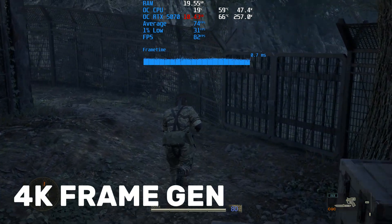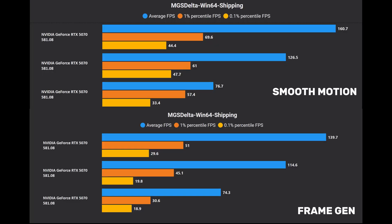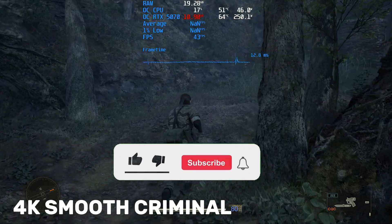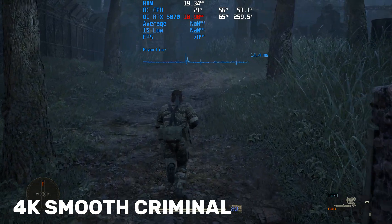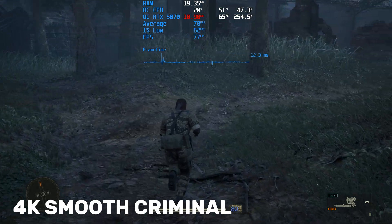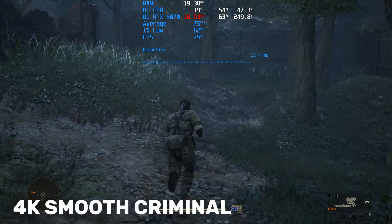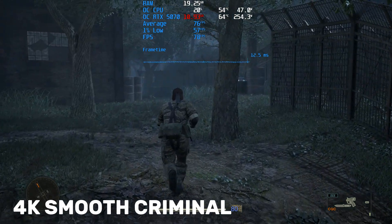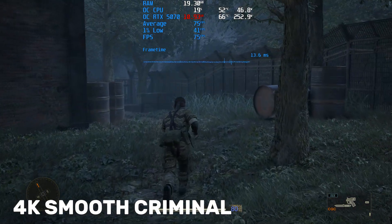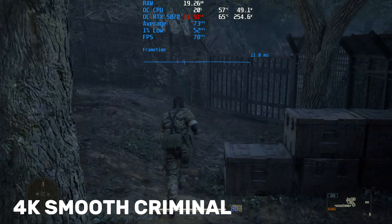Now for the numbers — and the data tells a remarkably consistent story across all resolutions. Native frame generation isn't just winning, it's dominating, especially when it comes to stability. Looking at averages first: at 1080p, frame generation delivered a powerful 161 FPS against smooth motion's 140. This lead holds at 1440p with 127 versus 115 FPS, and even at 4K, frame generation maintains its edge. But the real story — the number that translates directly to the feel of the game — is in the lows. At 1440p, frame generation's 1% lows were 35% higher than smooth motion's.